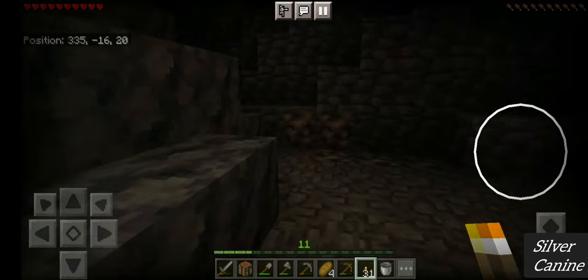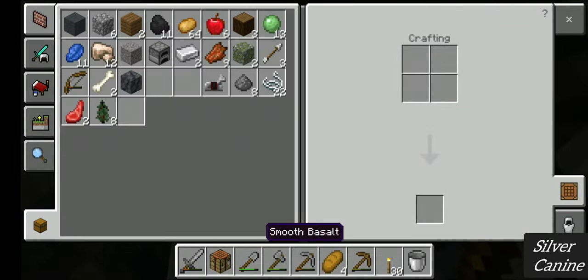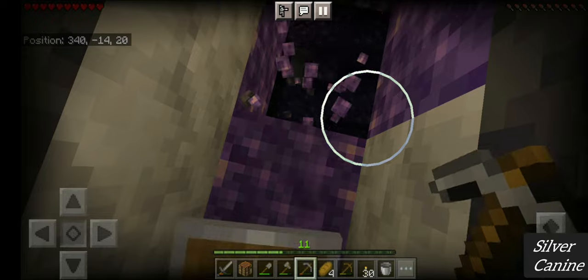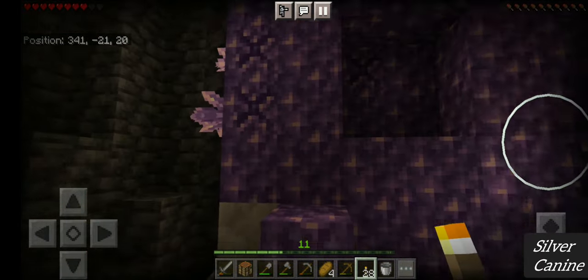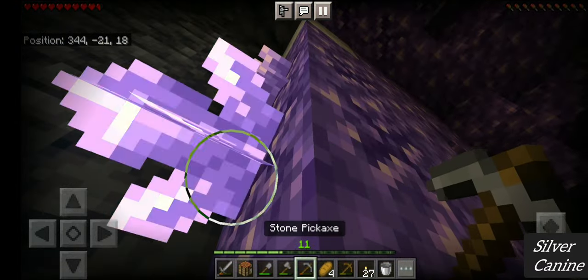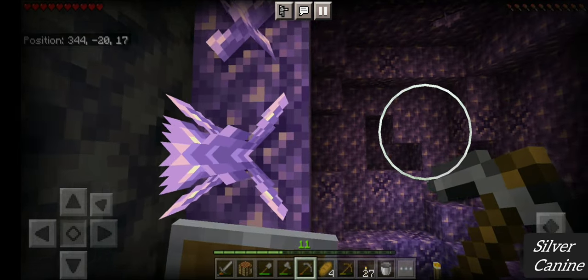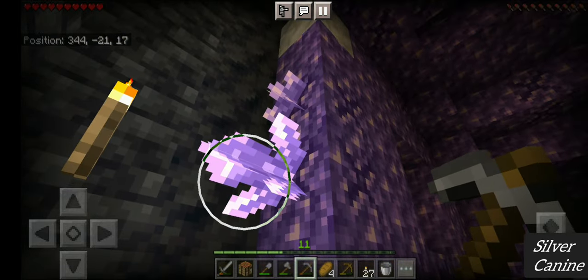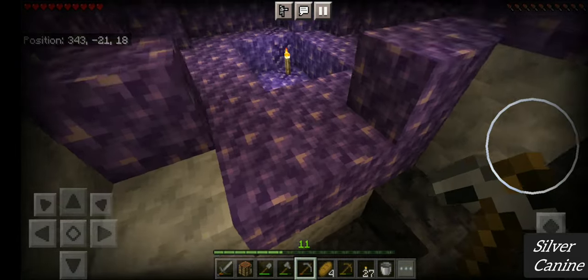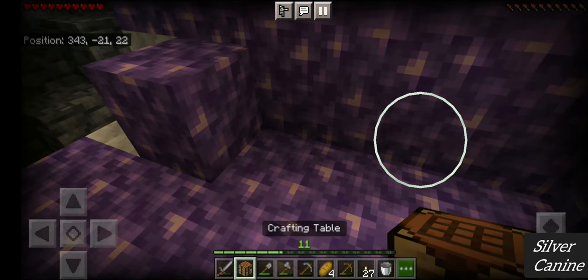As you can see, this block here is called smooth basalt — and this is a scan fact, one of my favorite blocks. Underneath it is a beautiful-looking amethyst! This is pretty spectacular to look at. These are the amethyst crystals — they only grow on the budding amethyst block. I'm not sure of the exact name — let me know in the comments! I'm mining it and getting some amethyst shards.